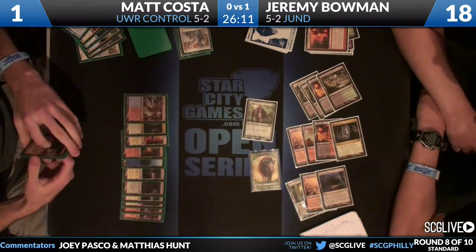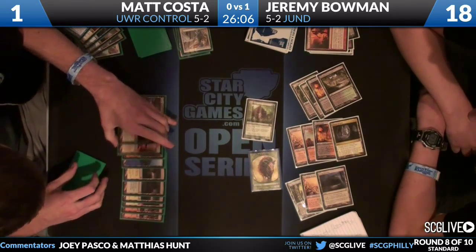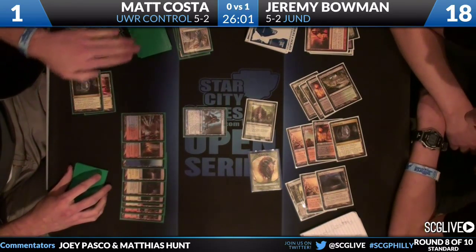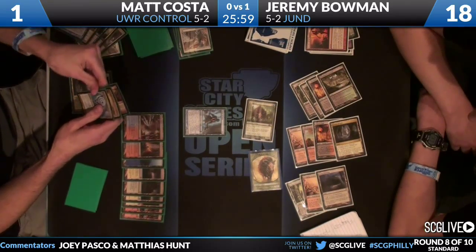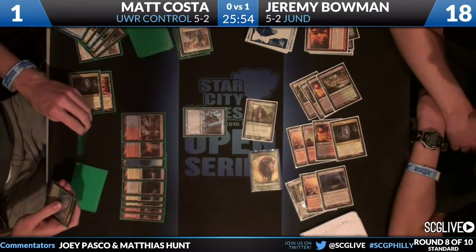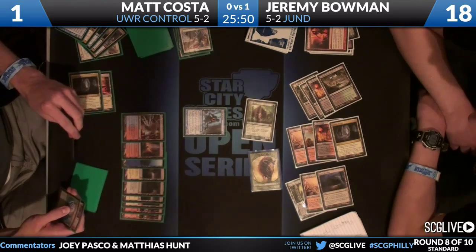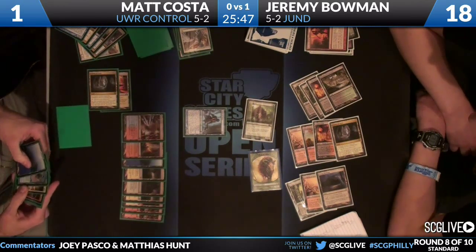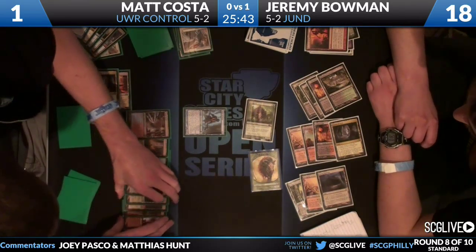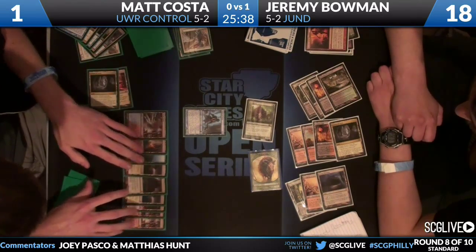He finds a Thundermaw Hellkite - not going to do anything because of Kessig Wolf Run. So it's Augur of Bolas or bust. He casts Augur, and Augur finds Azorius Charm, War Leader's Helix, and Turn//Burn - three very nice cards. You have to think Costa wishes he'd drawn some of those off the Revelation. He's looking like he might go for War Leader's Helix initially, but Turn//Burn is the ideal card because it's effectively a double kill spell.